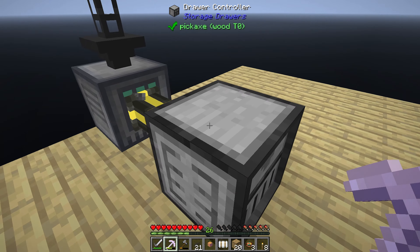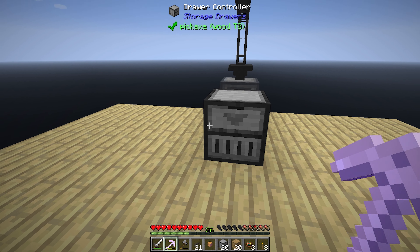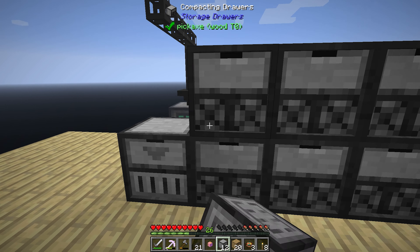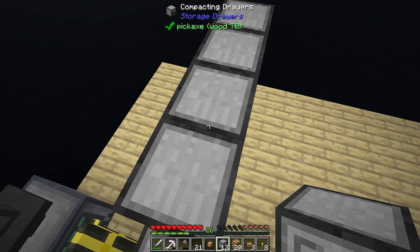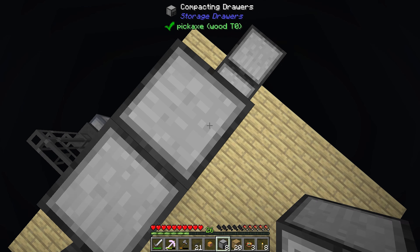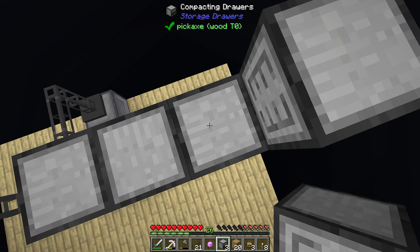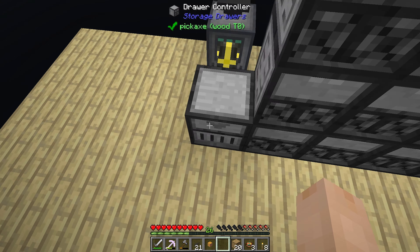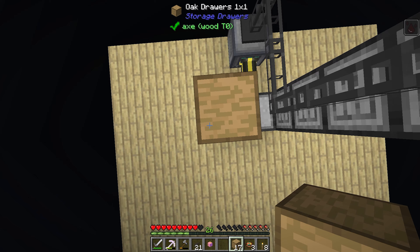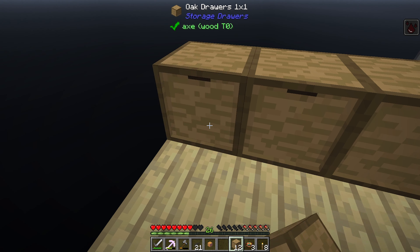You are going to have your exporter. So that is the drawer controller. Let's get our drawers — we're going to have compacting drawers over here. And then we'll put the regular drawers over here.